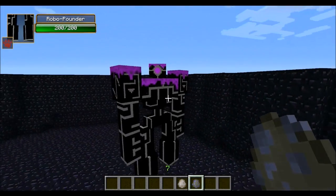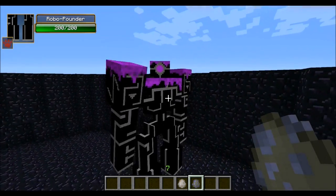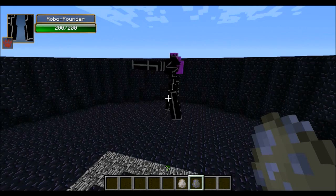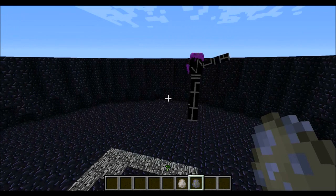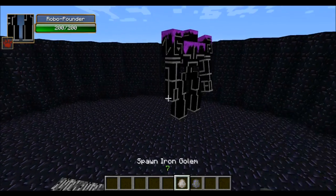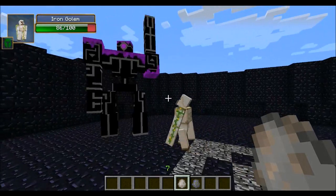His fighting style is actually pretty similar to the Mutant Iron Golem — he swings his arms around, which you can actually see he's doing right now. The Iron Golem only has 100 hit points, so he has half the amount of the Robo Pounder. Be sure to leave a comment and let me know who you think is gonna win this battle. We will get it started right now — Iron Golem against the Robo Pounder.